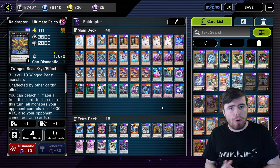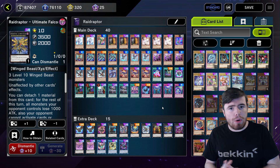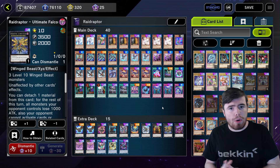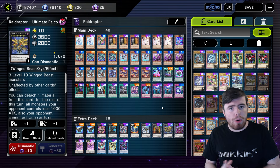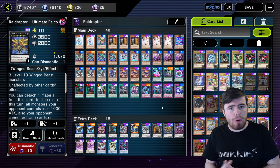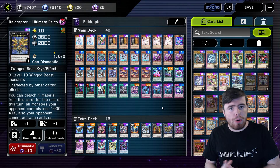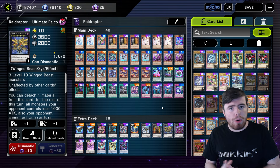Now we're going to go into the Gagaga Magician using these two level 4s. Activating its effect, we're going to detach the Raider's Wing and summon back the level 7 Arsenal Falcon. Now we're going to go into Bardiche, using the Magician and our Wastrix to go into the Phantom Knights of Rusty Bardiche. Activating Bardiche, we're going to send the Raider's Wing from deck to graveyard and set the Phantom Knights Rank Up spell. And this is basically the endboard.